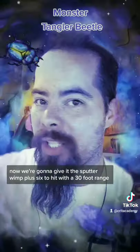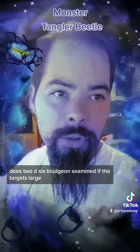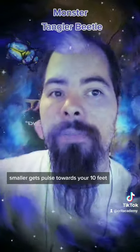Now we're going to give it the Spittle Whip. Plus 6 to hit with a 30 foot range. Does 2d6 bludgeoning damage. And if the target is larger or smaller, it gets pulled towards him 10 feet.